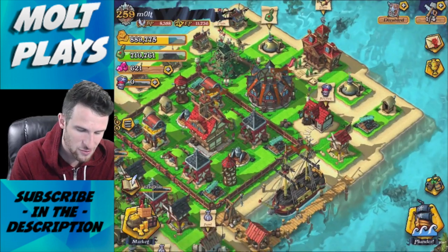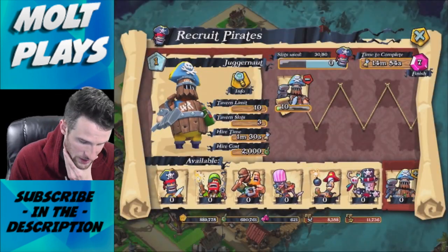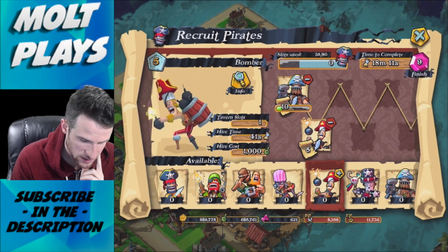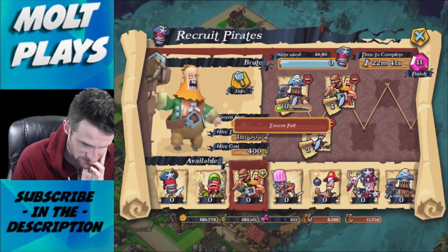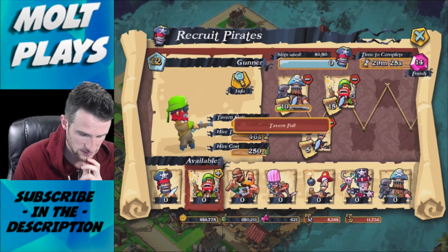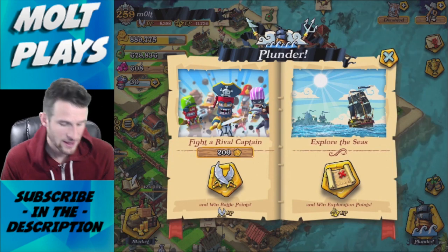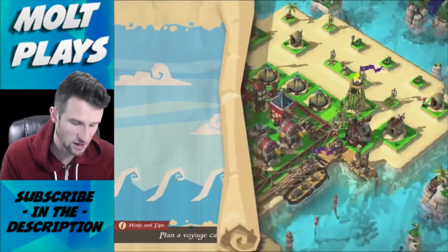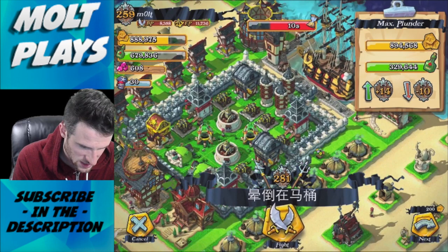We're still at 700,000 grog, so we need 250,000 more to upgrade the Juggernaut's health. We can't do an all-Juggernaut attack so we're going to train up 10 of them and then five Bombers and five Buccaneers. The tavern is full so we need to clear some out. All right, no Brutes — five Bombers and five Buccaneers. We've got to get all this grog in this video. There would have been enough on that last base but we just couldn't get to all of it.